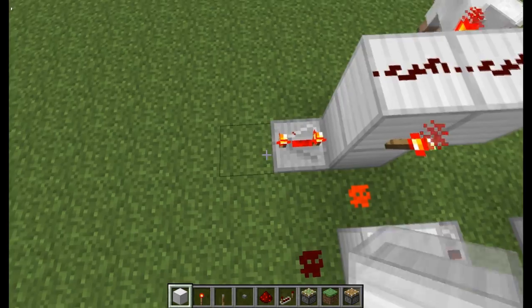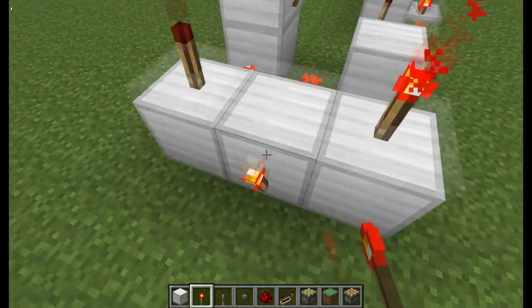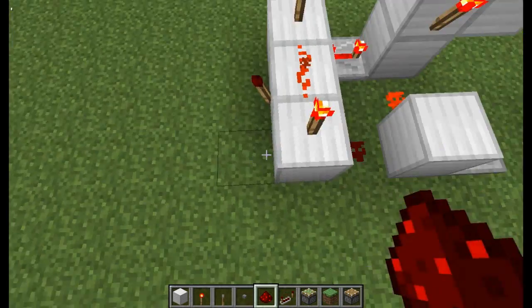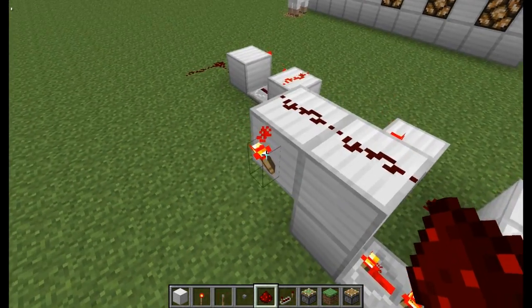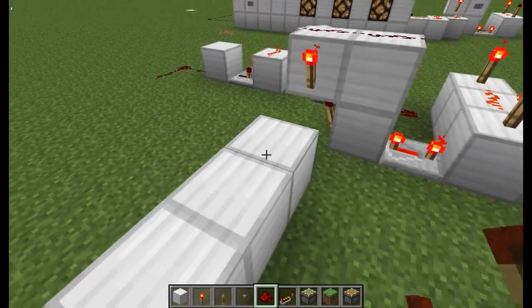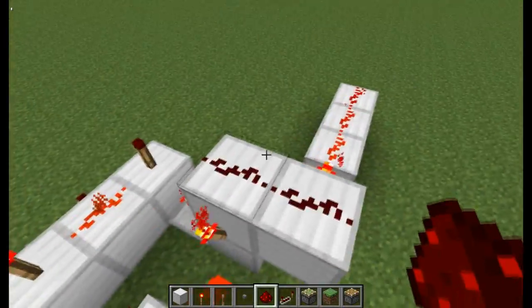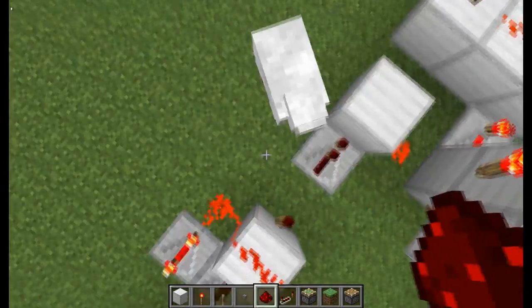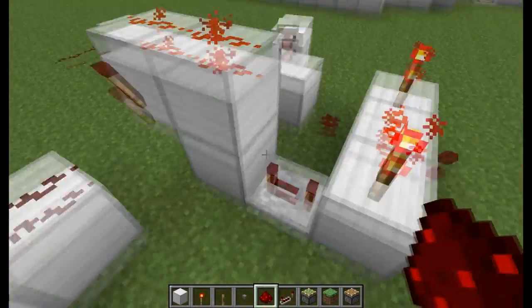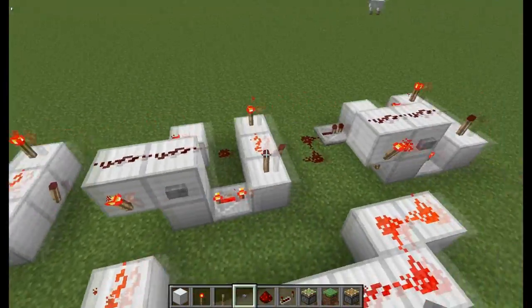On the end you need to make an AND gate with two torches there, one here, and redstone on top. The output, like I showed you with the lamps, will actually come from this torch here on the back, and you can lead it off in any direction you need to. The default of this when you're making it is on, so to fix that you break this redstone dust right here and then it will be off.